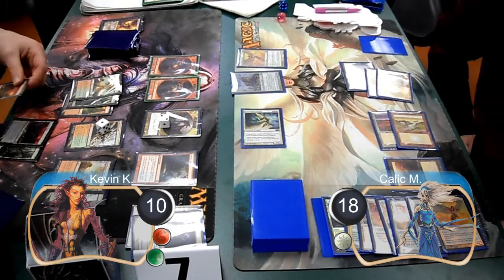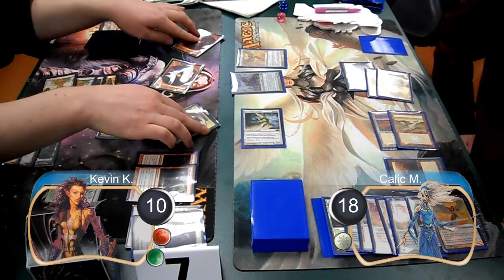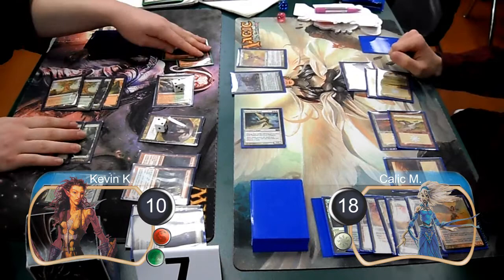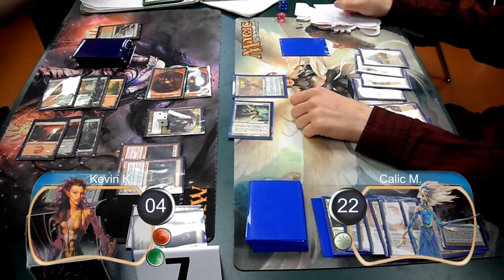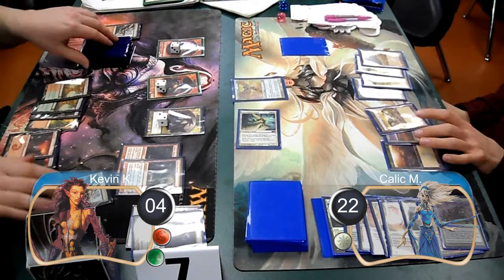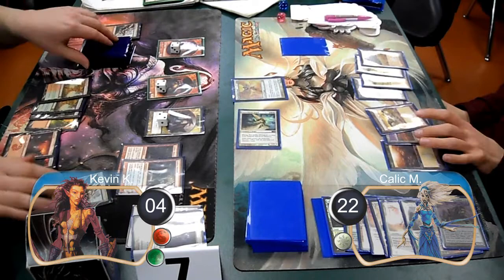I got another Goblin Token on my turn and cast a second Goblin Assault. I then animated my Raging Ravine again and attacked with the Ravine and my two Goblin Tokens. Kallik double-blocked my Raging Ravine to kill it and took the other 2 damage from the Goblins, going down to 16 life. Then Kallik attacked with his Baneslayer Angel again, dropping me down to 4 life and taking him back up to 22. I got two more Goblin Tokens on my next upkeep, but I didn't have any way to deal with the Baneslayer Angel next turn, so I scooped, taking us to game 3.